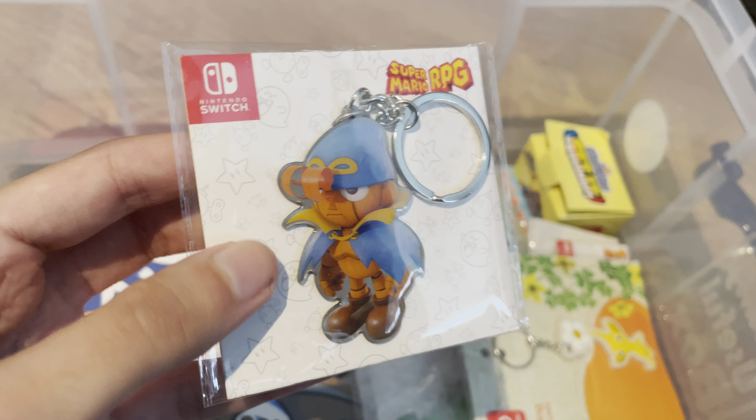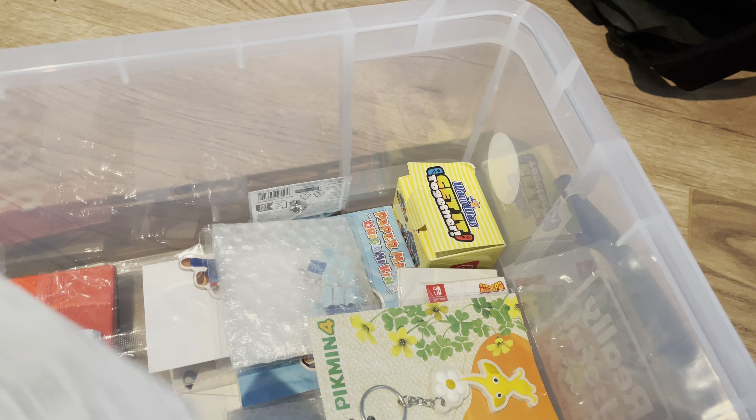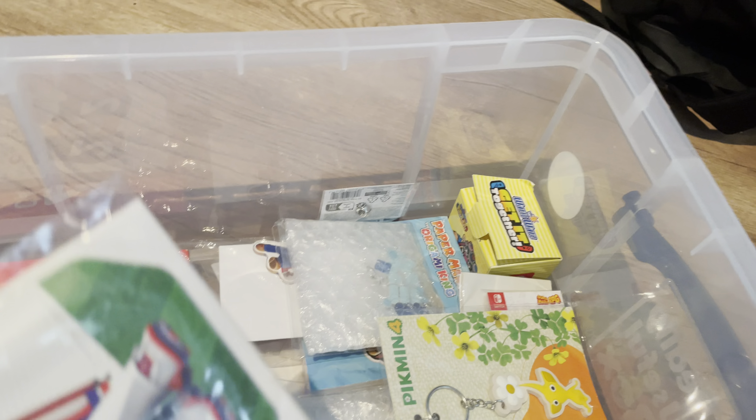We've got another keychain for Mario Wonder, pretty nifty. This one's a Mario vs. Donkey Kong pop socket — pretty cool. And got Samus here; this was a pre-order bonus that came with Metroid Dread. Also got Geno — he's pretty cool; put him in Smash for the new Switch.